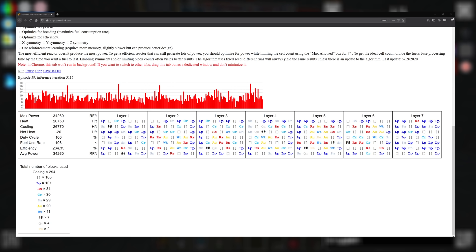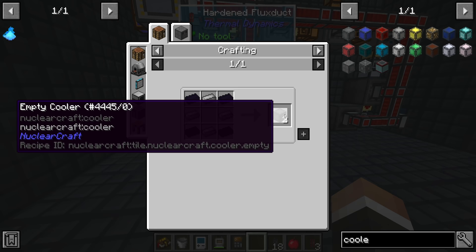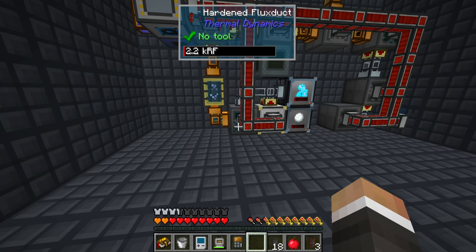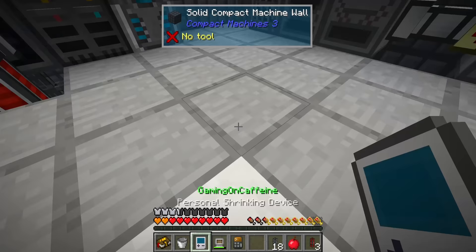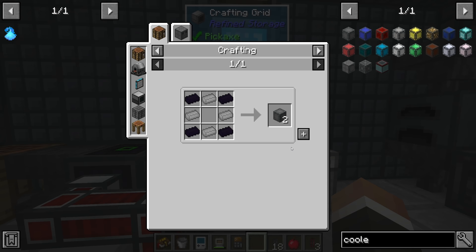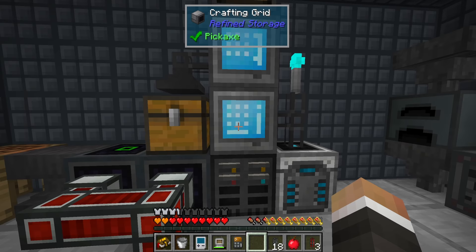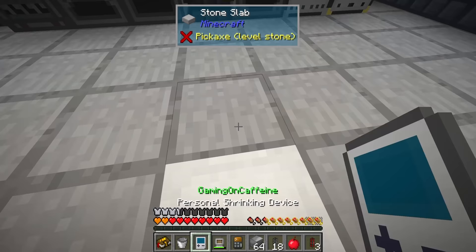No matter what the reactor comes back with, we're going to need to make a lot of coolant casing. Let me quickly crunch some numbers: 101 plus 31 plus 30 plus 29 plus 20 plus 11 plus 4 plus 2 is about 229. So if we make about 240 to 250 empty coolers - because every single cooler requires an empty cooler - we should be covered. Once we've made these we can look back at the website and see what it's figured out.